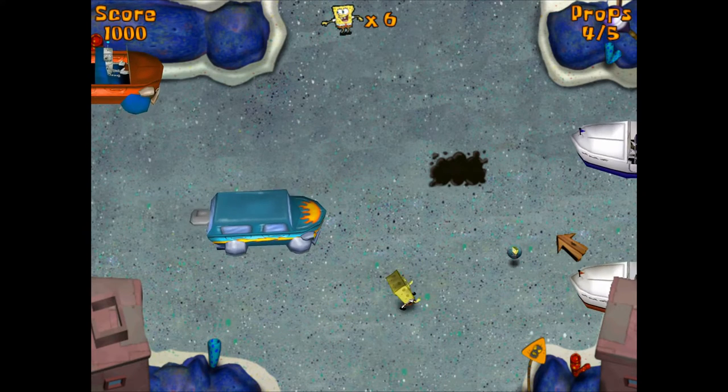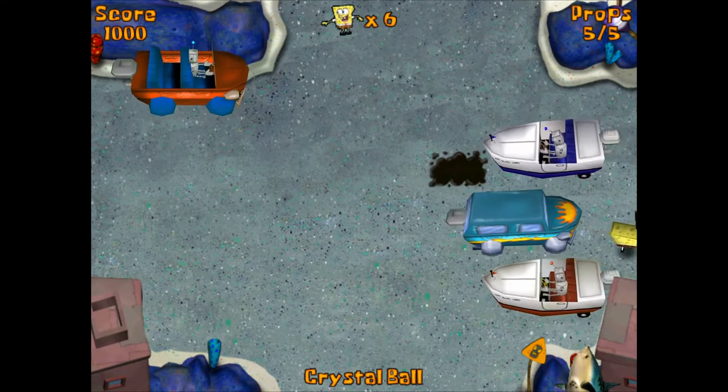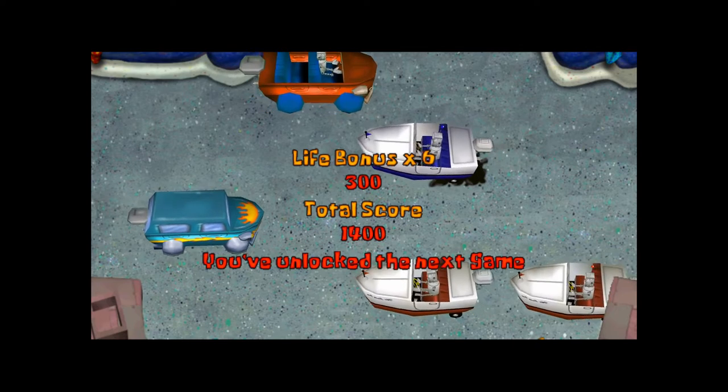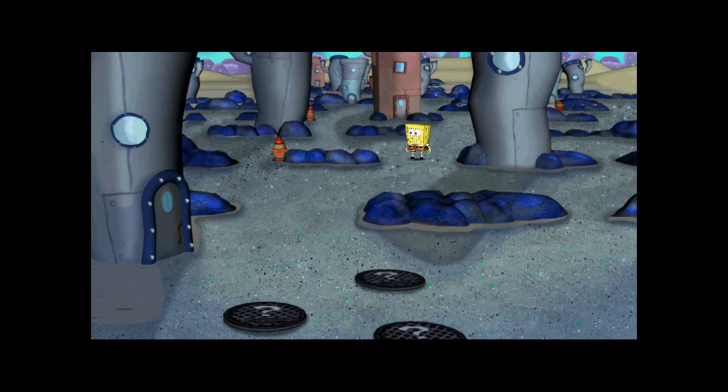In some mini-games you can play as different characters like Patrick, but the only time you can play as these characters is in the level where you unlock them through trivia. So you can only play as Patrick in Downtown and you can't play him in Kilt Forest.